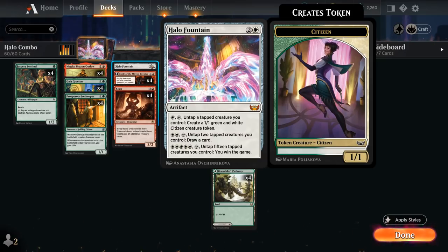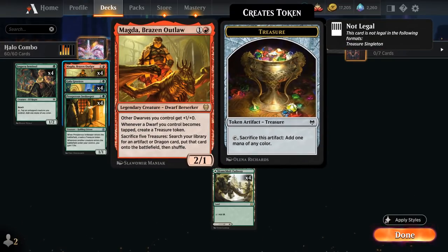We're trying to mitigate that by performing our entire combo in one big turn, so we don't have to spend multiple turns with a ton of creatures in play that could have just won the game by attacking. Our entire combo revolves around Magda, Brazen Outlaw.